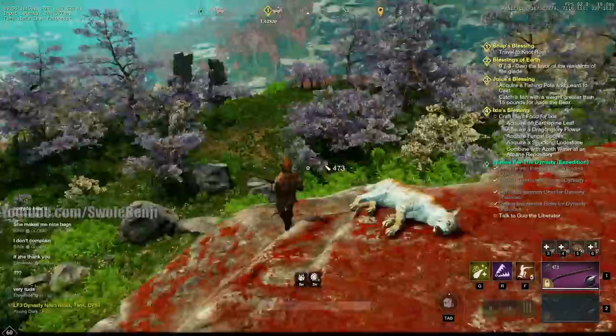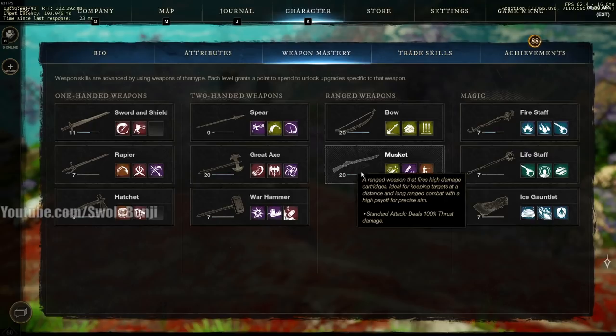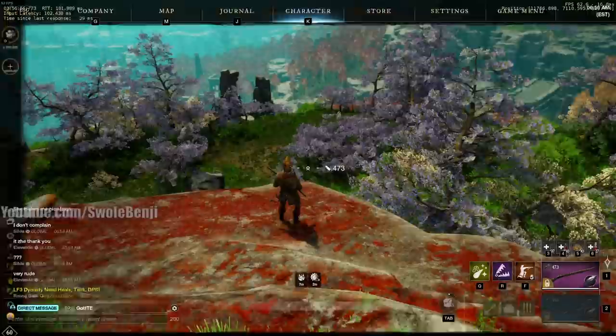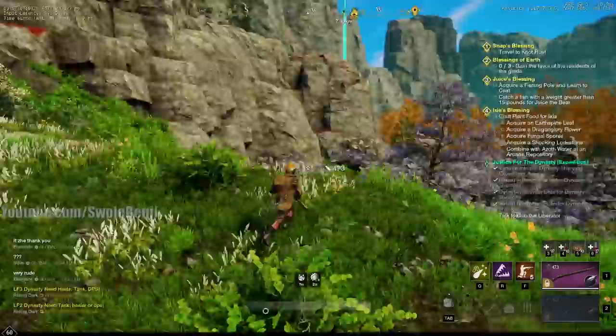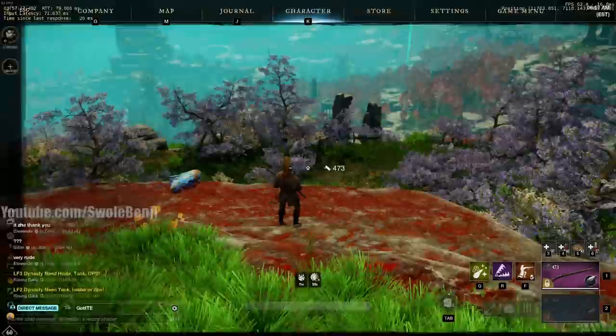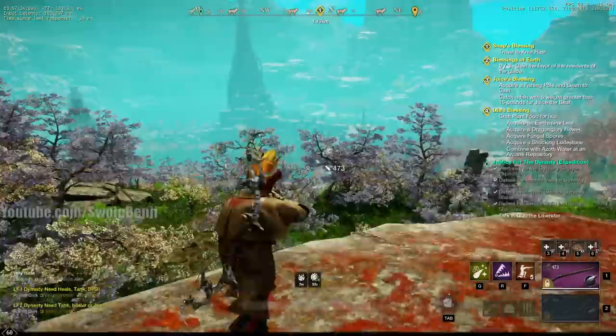I don't recommend anyone use the musket or the bow. I feel like I wasted a lot of time leveling engineering to make the musket build — it's been heavily nerfed and doesn't work well anymore. I understand why it needed to be nerfed, but that's my honest review. If you want to be ranged, the meta right now is the fire staff. I've seen high-focus healers doing more damage with their life staff than me with my musket and max dexterity. It's really silly.